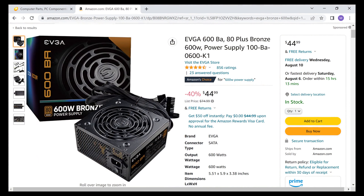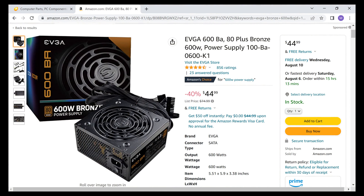You'll need a power supply, and depending on your graphics card, 600 watts should be plenty of power. The estimated power requirement for my build was 403 watts. Look for a bronze certified one — I went with a bargain unit from EVGA.